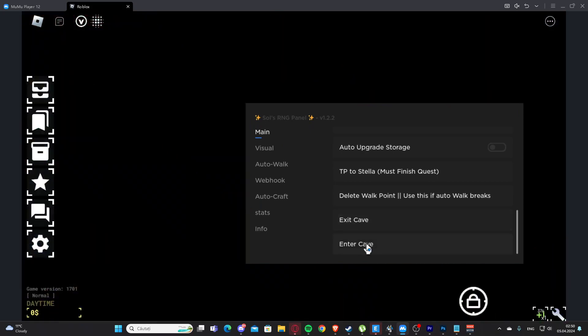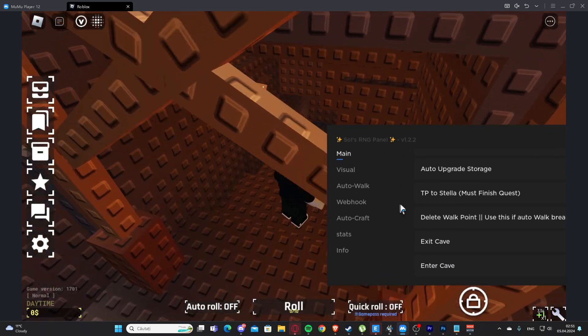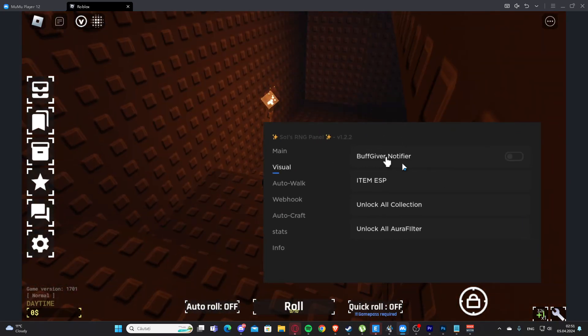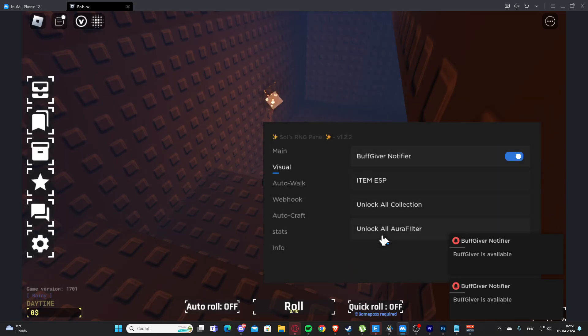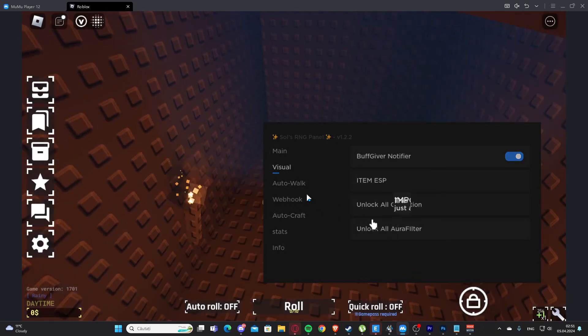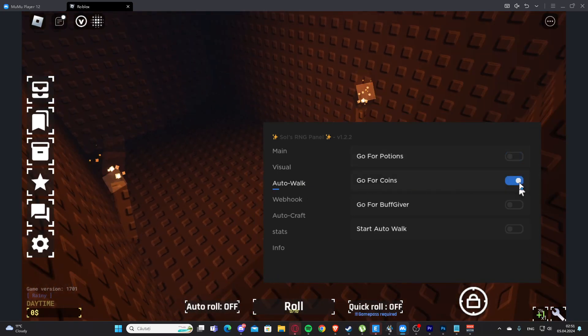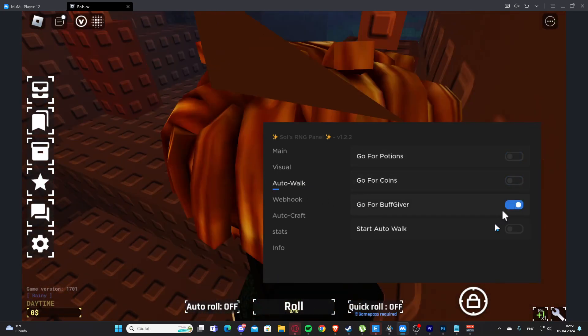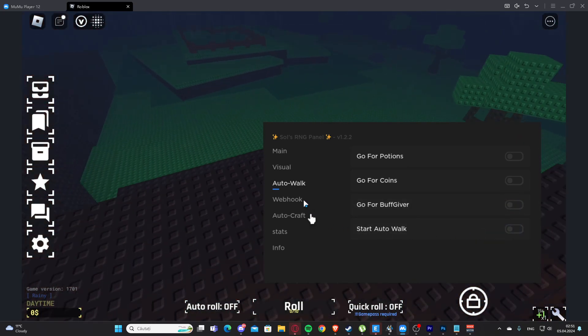We have open aura filter, TP here to Stella, delete work point, exit cave and enter cave. Under visuals we have buff giver notifier, item ASP, unlock all collection, and unlock all aura filter. We also have auto walk with options to go for points, go for coins, go for buff giver, and start auto walk.